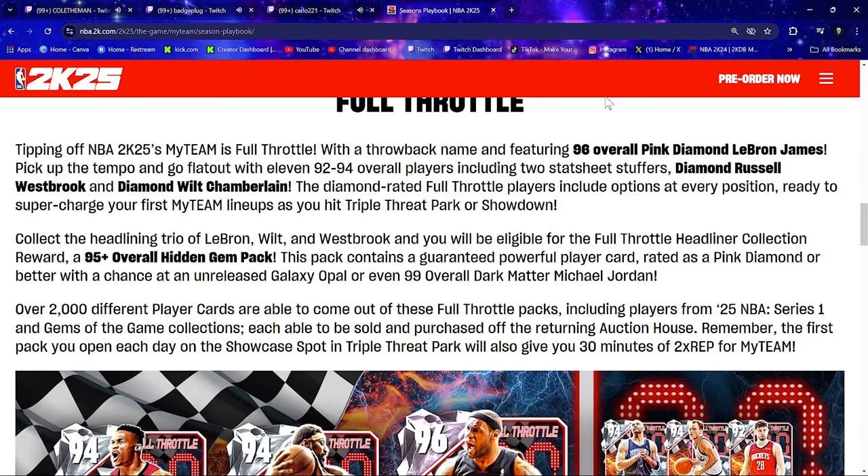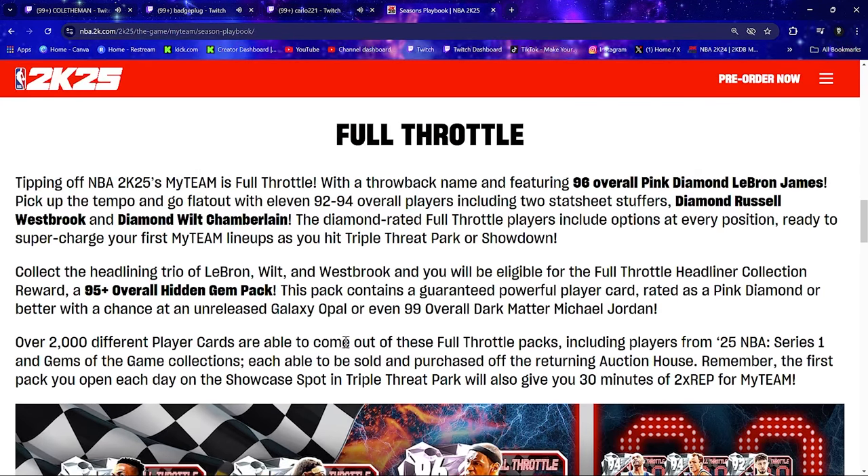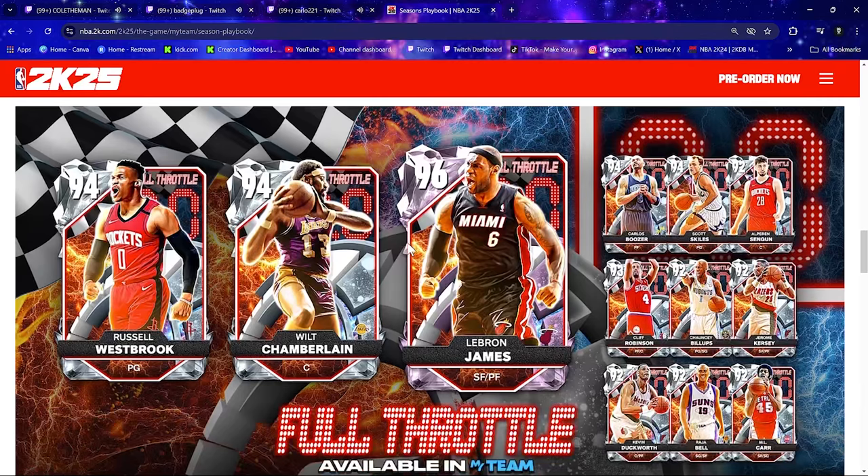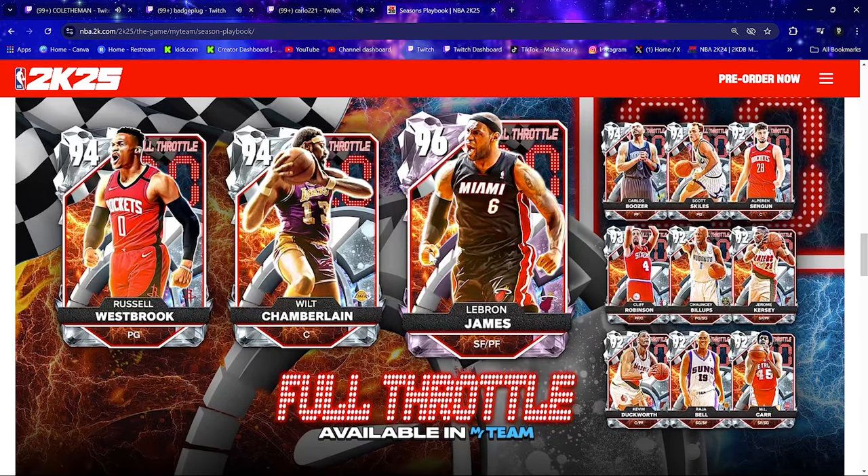Remember, the first pack you open each day in the showcase spot on the Triple Threat Park will give you 30 minutes of double rep for MyTeam. The showcase spot is in the Triple Threat Park — it shows everybody on a big screen your pack opening. When you get a high-level pull, it shoots fireworks and puts on a big show for everyone in the park. So get out there and get your 30 minutes of double rep on the showcase spot when pulling these Full Throttle packs.